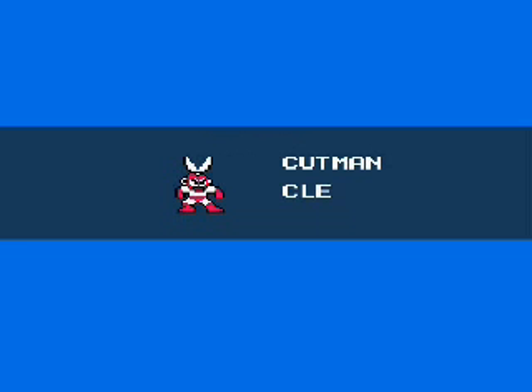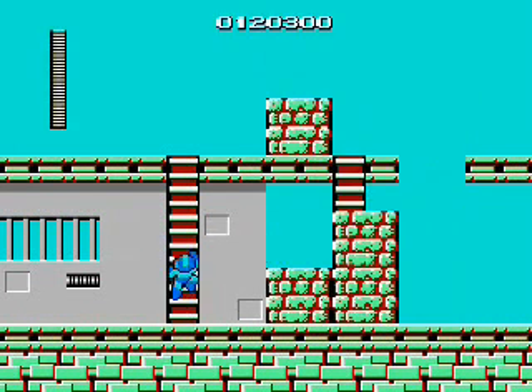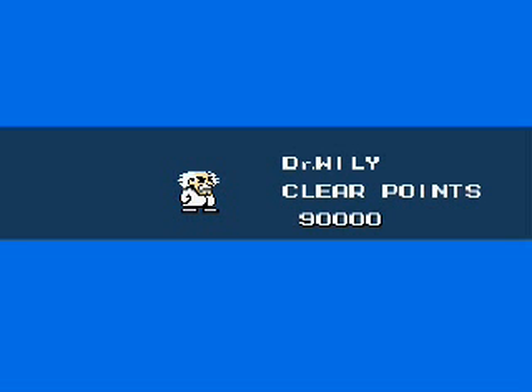I meant to pick Dr. Wily's stage and I picked Cut Man by mistake. Pass me the controller — you don't know how to play. There's no exit vehicle like in other Megaman games. Megaman 2 won't let you pick the same stage again. In Megaman X you can exit after you beat a stage, so I'm going to kill myself here and pick Dr. Wily's stage.